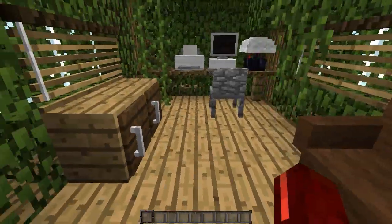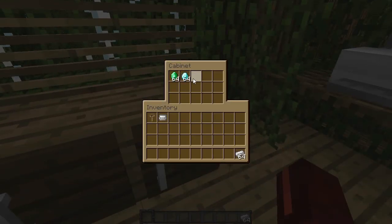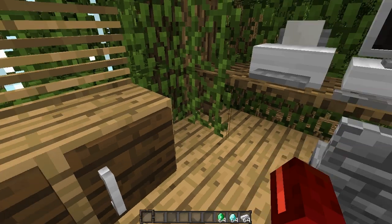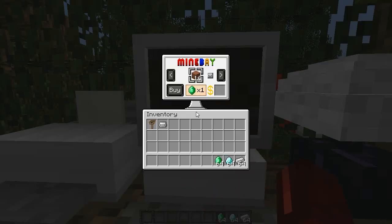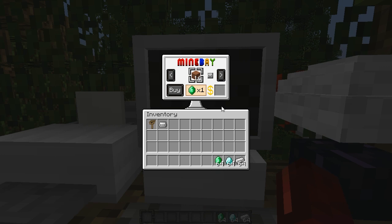We're going to have a look at the Mine Bay store because this has actually changed. If we open up the GUI now, you'll notice the layout of Mine Bay is a little bit different. It's a little bit more pleasing on the eye because you can actually see what items are coming next. So the next one is going to be an egg, the next one is going to be a diamond. It's just a whole lot nicer.